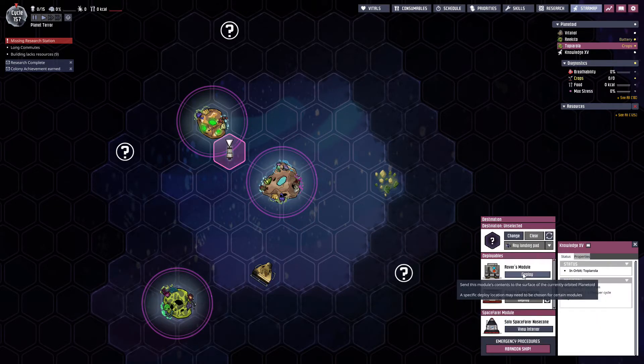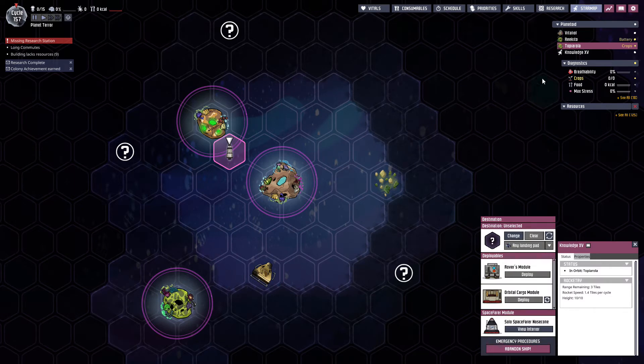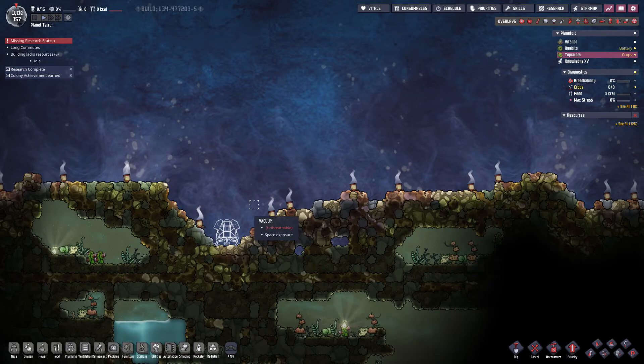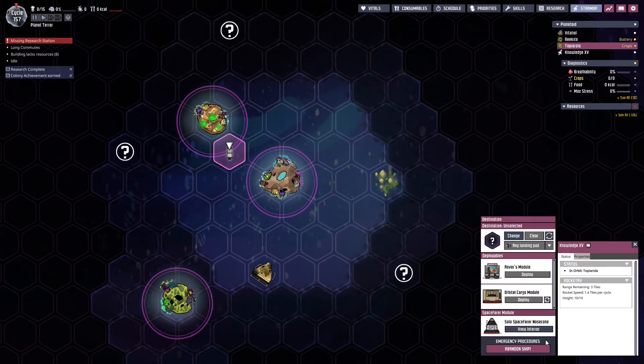Oh, it says deploy — okay, let's try again. Deploy it. Now I'm gonna look at the planet and see if it comes down. Oh, there it goes! Now let's send the rocket home — Ada, she can finally fly home. Let's start emptying all these payloads, and once all these payloads are emptied I will get a better view of maybe where to start going underground here.